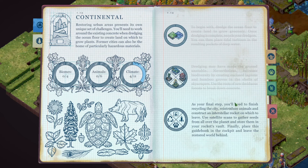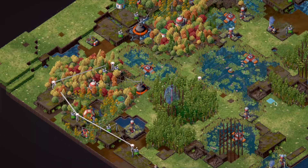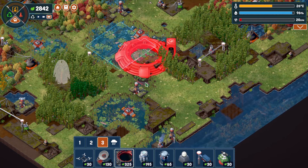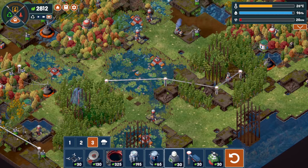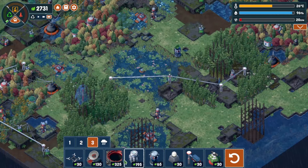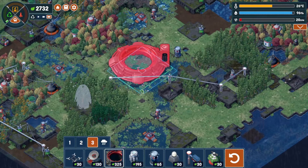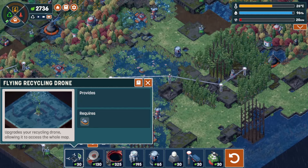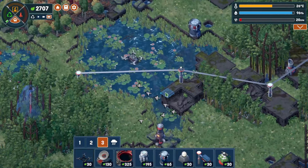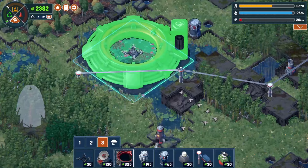As your final step you'll need to finish recycling the city, reintroduce animals, construct an interstellar rocket, use satellite scans to gather seeds from all over the planet and store them in your rocket's vault, then place the guidebook in the cockpit and leave the world restored. I have to build the rocket silo over there, but I need to destroy this area. I'll put the beacon there - that takes it all down. I've got to upgrade the recycler to a flying drone.